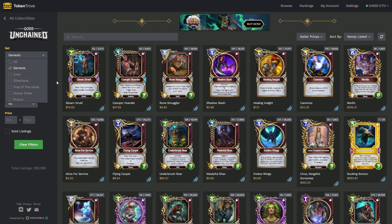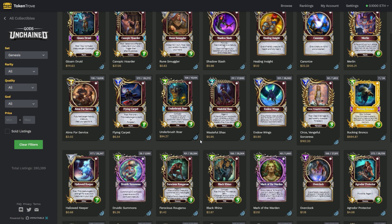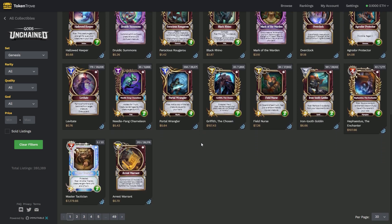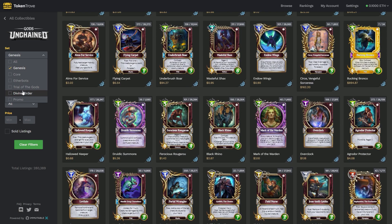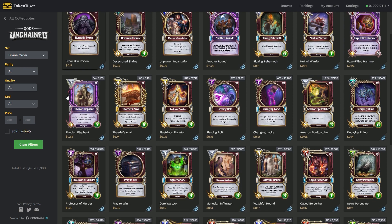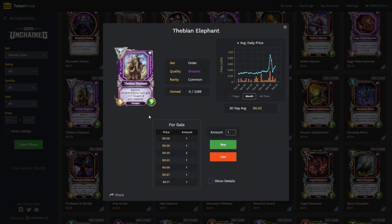What I would not necessarily suggest is going in and buying Genesis cards — they've already appreciated a lot in value. They will probably go up more over the next year or two as they become more scarce with more players. But I believe a lot of the opportunity right now comes in getting what is currently the current set available for sale — the Divine Order deck — which is currently cheap. Like 58 cents for a Shadow Tibian Elephant. People don't necessarily play this a lot, so it's super cheap right now.